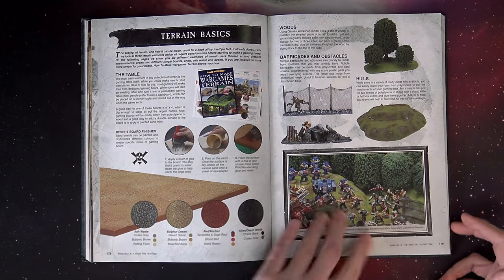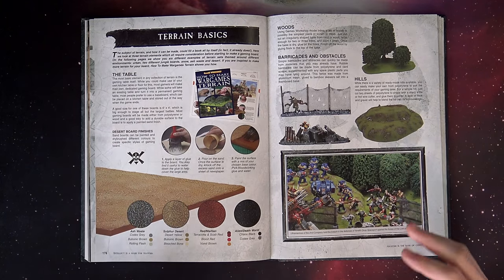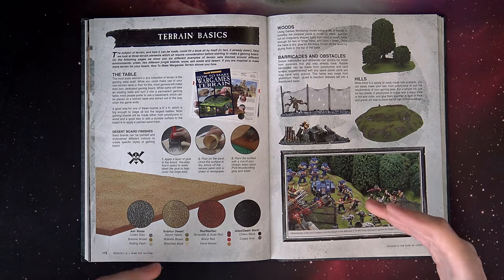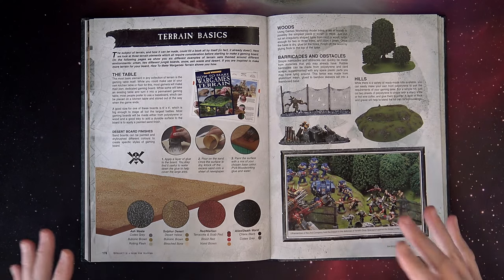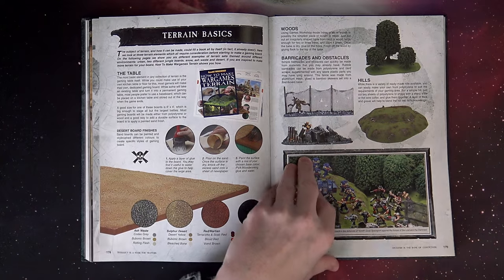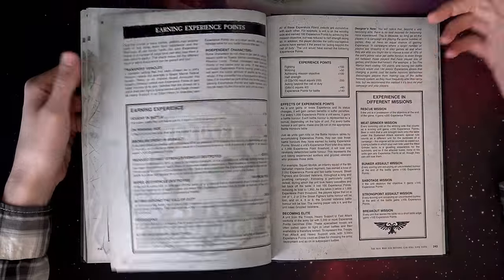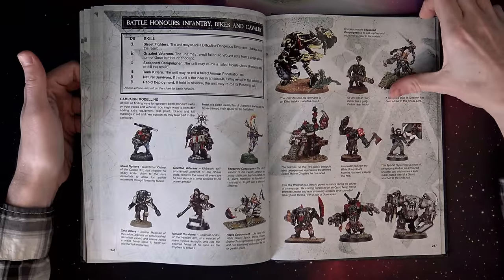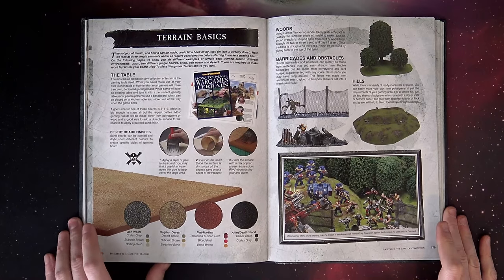This thing is probably comparable page-wise when you separate all the books, but content-wise it's just loaded with hobby gold because about half the book was features on how to actually paint things, along with mini games. You could do combat patrol, it gave you battle missions, breakthrough missions, campaigns, scenarios — all sorts of different stuff that we really don't see as much of these days.